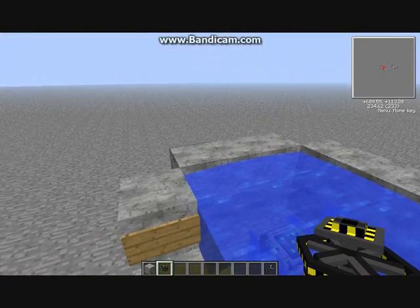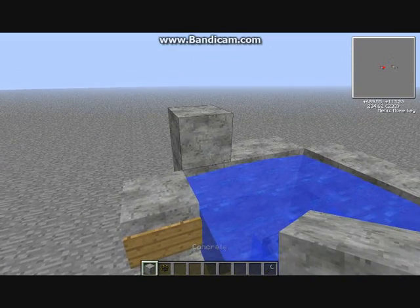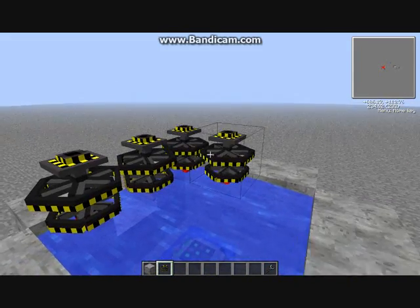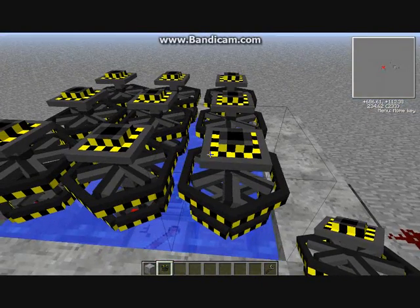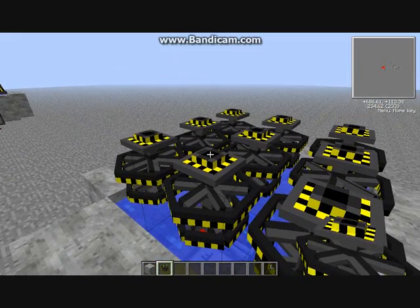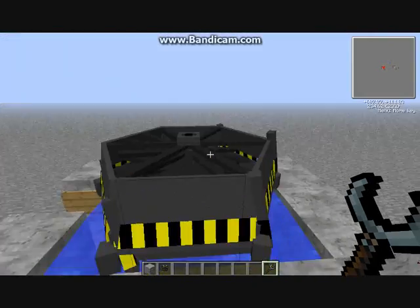Now building the turbines: you place a block or another turbine and have them suspended over the reactor. Put nine of them there like that. You can have them separate, but I think they make the same power either way. Then get a wrench and wrench the middle one so it turns into a big combined turbine like this.